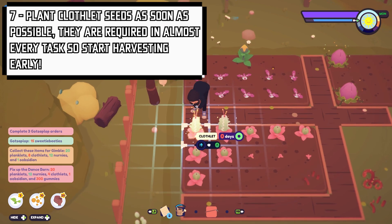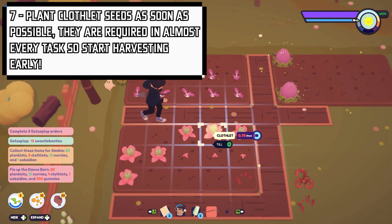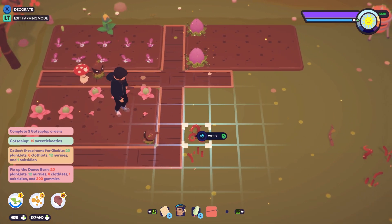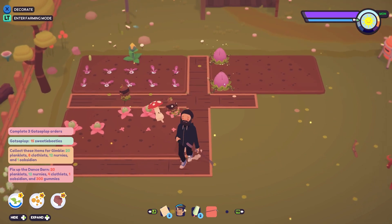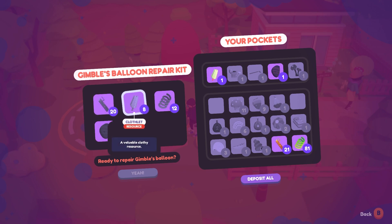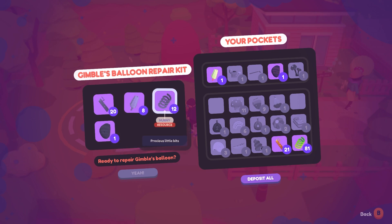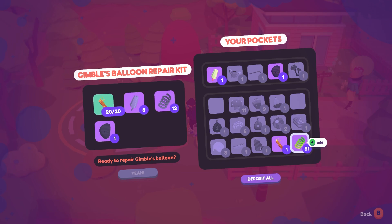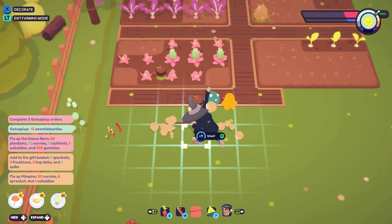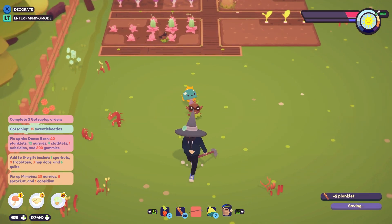Number 7: Start growing Clothlets immediately. You'll quickly figure out that most quests require the same items — Planklets, Nurnies, Clothlets, and Obsidian. Planklets and Nurnies are easy to come by; you'll pick these up just by weeding your farm or foraging around town. But Clothlets and Obsidian are much harder to find. The good news is Clothlets can be purchased from the shop in seed form and planted pretty much straight away. Get a bunch of these growing and keep them growing constantly — you need them for almost all early quests.